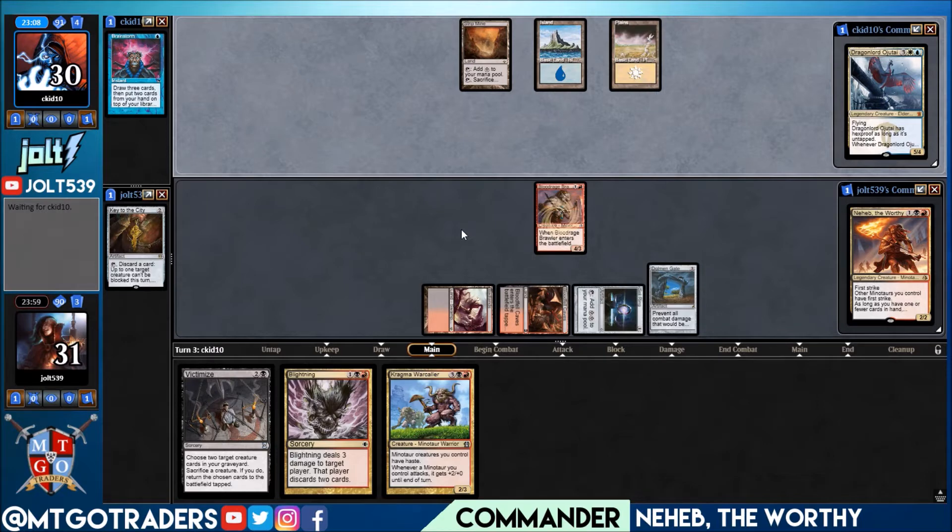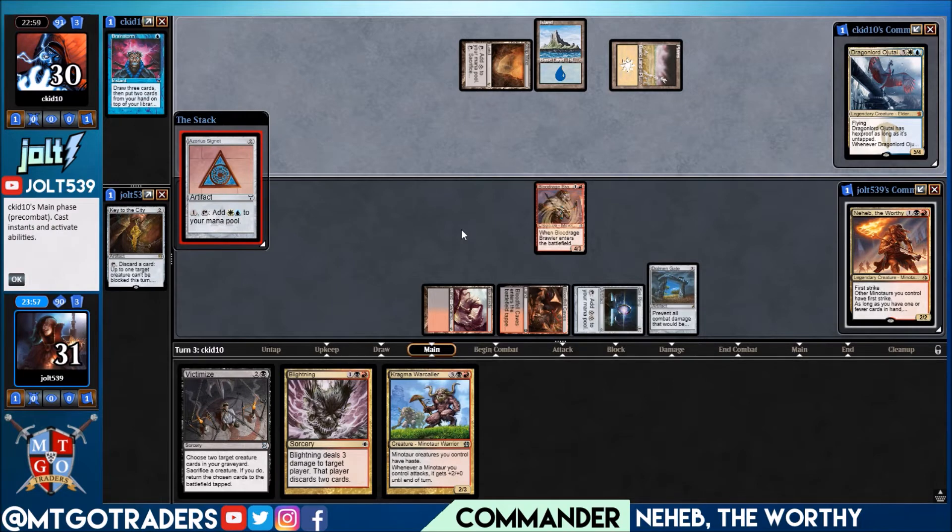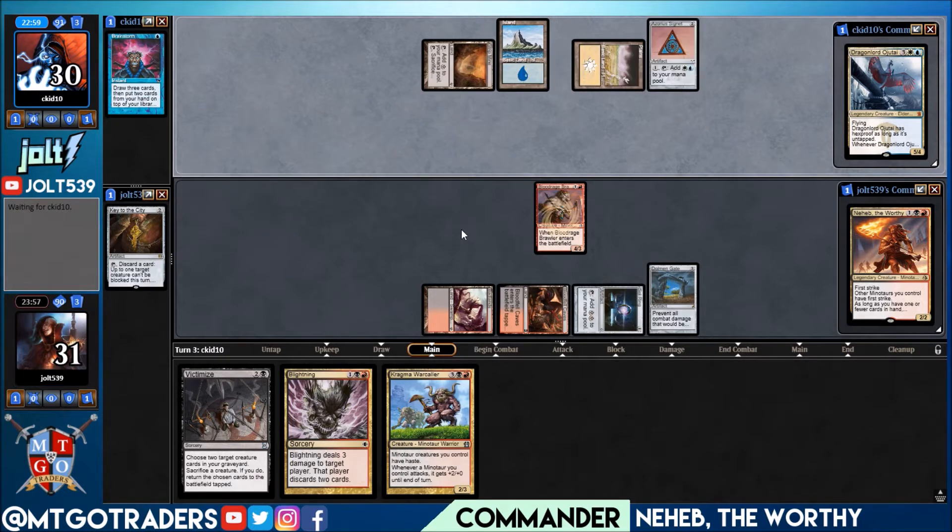The deck's been a lot of fun so far. If you didn't see the deck tech — we've got Minotaur Tribal, Discard Outlets, and some Reanimator. Not super heavy on Reanimator, and then we also have some Painful Discard style stuff: Liliana's Caress, Meggrim, and we're running Rakdos's Return, which is always just a fun finisher. I love that card.